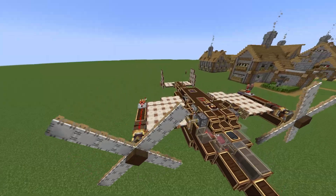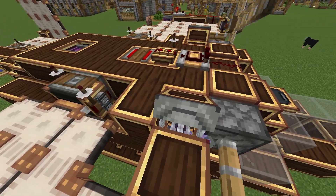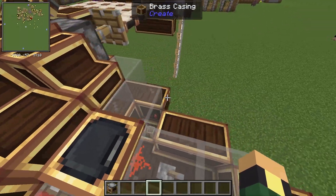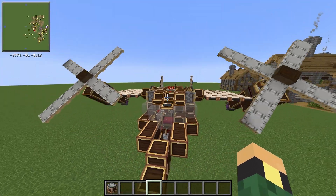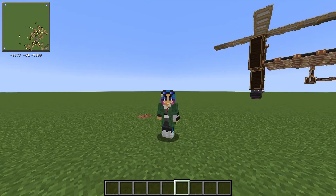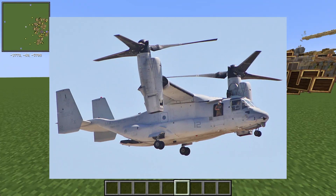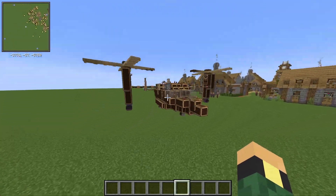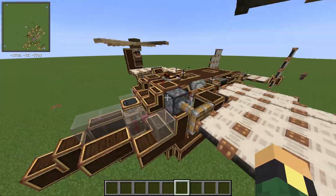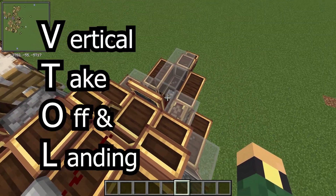But what is cool is you'll notice there's this weird mechanism right here — we have what is called a physics bearing. What that allows me to do is shift this to vertical. It's based off of a Boeing V-22 Osprey, very loosely. So we have the VTOL mechanism right here, which is controlled via this lever.